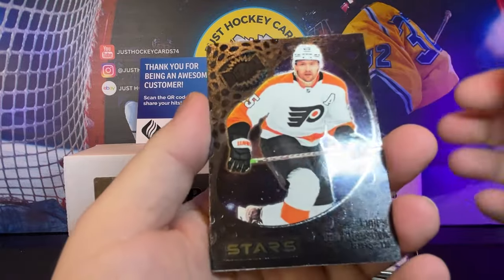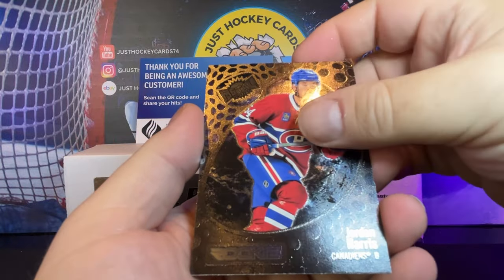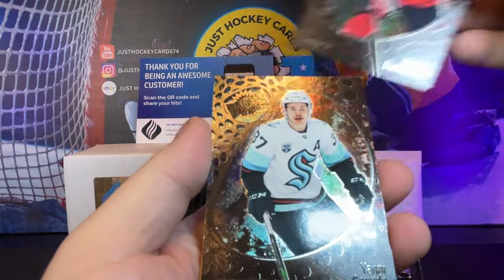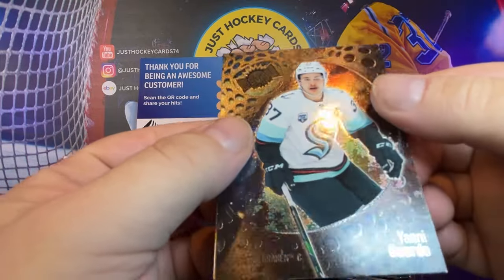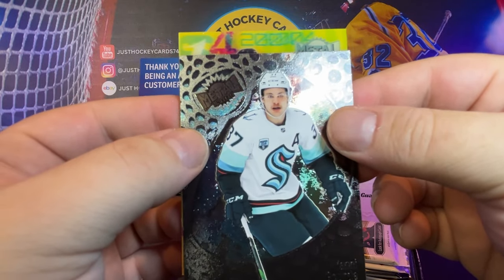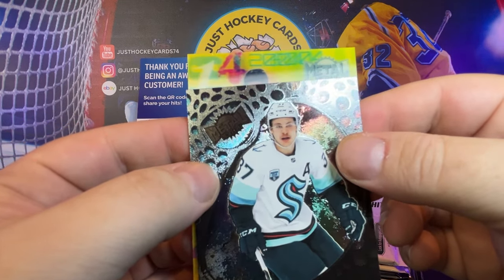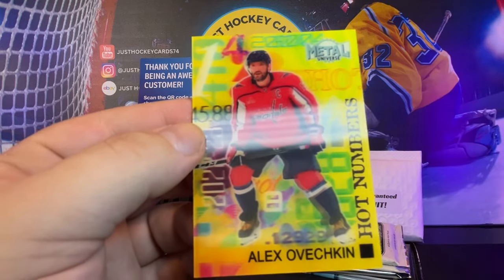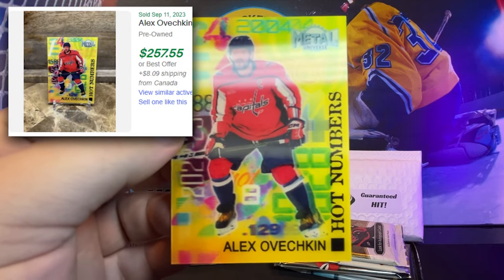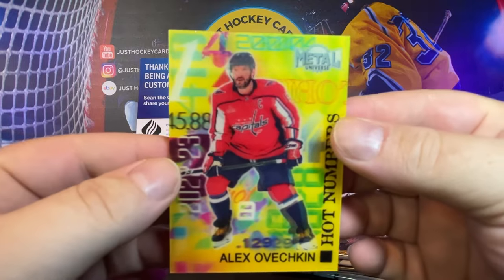Let's go to the back side. James van Riemsdyk, Jordan Harris with a rookie, Miko Rantanen, Nick Bonino, Backstrom. And Yanni, what are you hiding in the background for us? We are kicking ass today with the hitbox — it's living up to its name, baby.